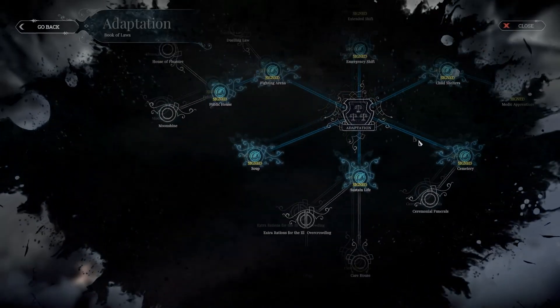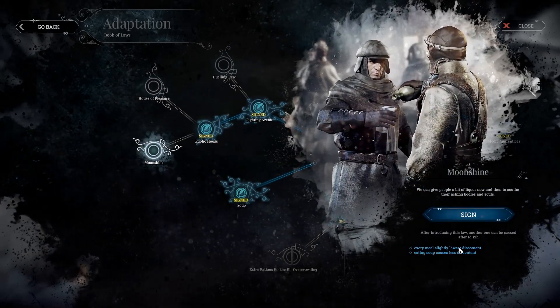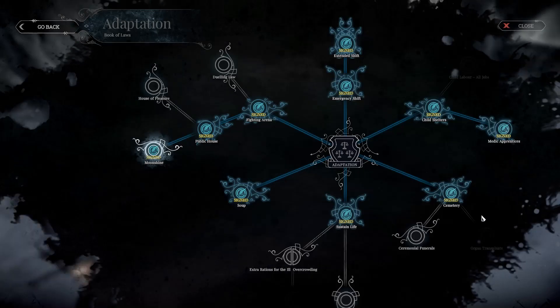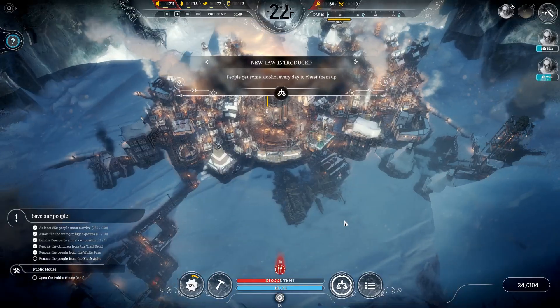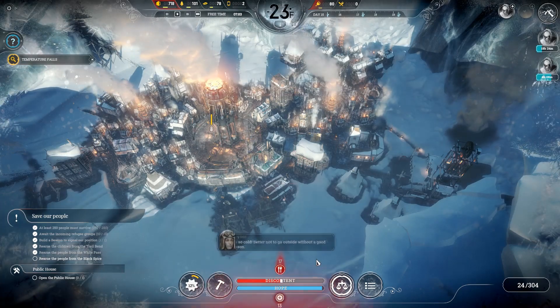We'll go into Adaptation and see if there's anything I want. I do actually want moonshine — moonshine makes soup cause less discontent. It's just awesome. There's really no downside to it.